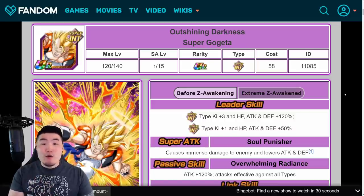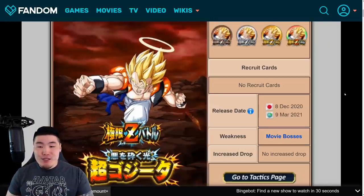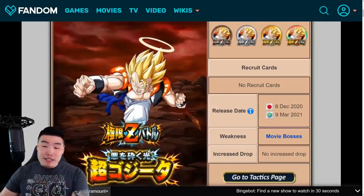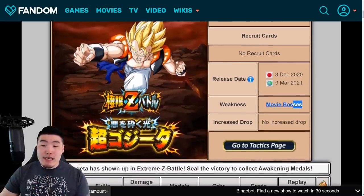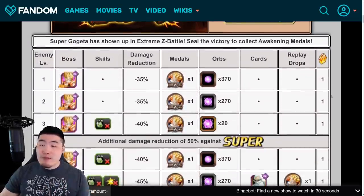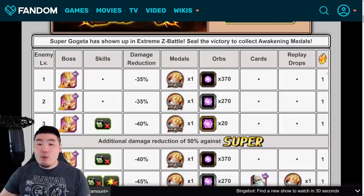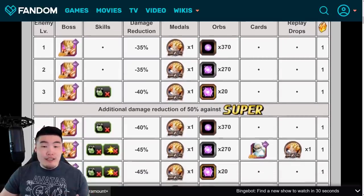We're going to start with the Int Gogeta first, since I'm sure that's the one most people are excited for. Popping over to his Extreme Z Battle event, the release date is March 9th, 2021, and the weakness is the Movie Bosses category. Going through the stages, it's your standard Extreme Z Battle event, which means every single stage from level 1 to 30 will give you 1 Dragonstone, you're getting some Int Orbs along the way, and the Extreme Z Awakening Medals for Gogeta.